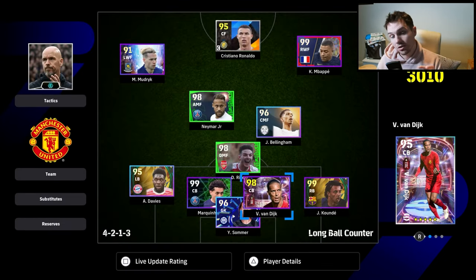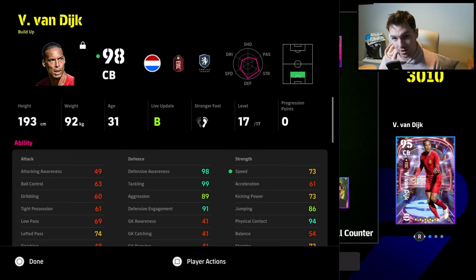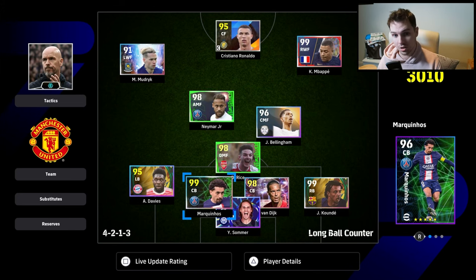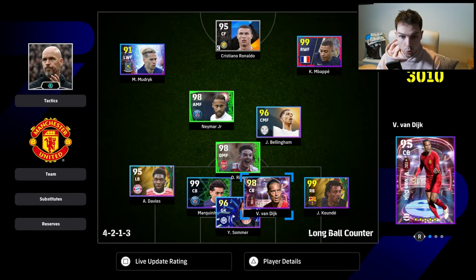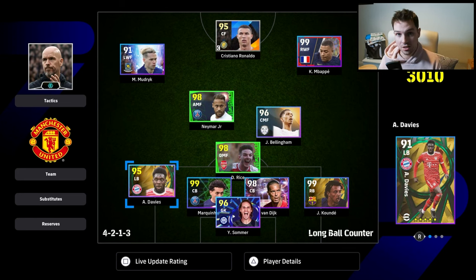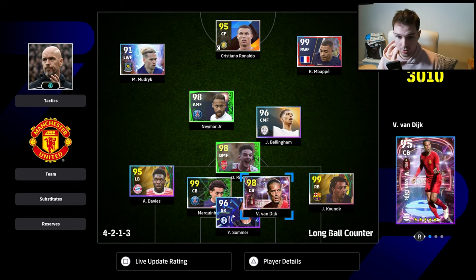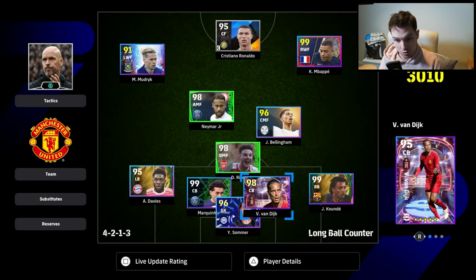With the back four or back three, you need someone who can tackle a target man, someone who can tackle a speedster like Mbappé or Vinícius, and an all-rounder like Marquinhos who can handle anything. The idea is to isolate play and leave Davies in a covering role, defending with three at all times while Declan Rice or your DMF gets back. Koundé is your versatile speedy option, mopping up, while Marquinhos and Van Dijk with their high defensive stats are positioned by the AI — you flick onto them when you need to win the ball back.